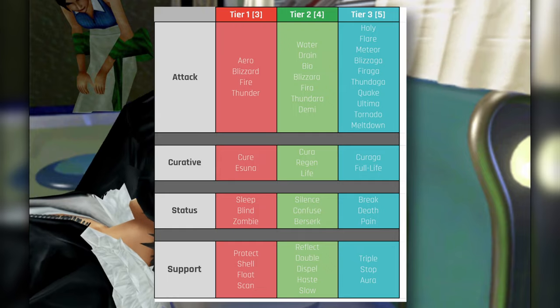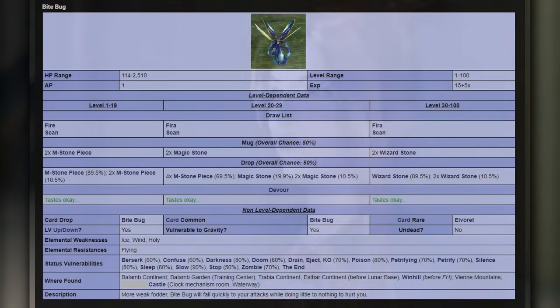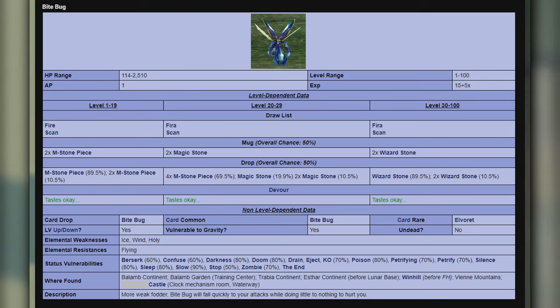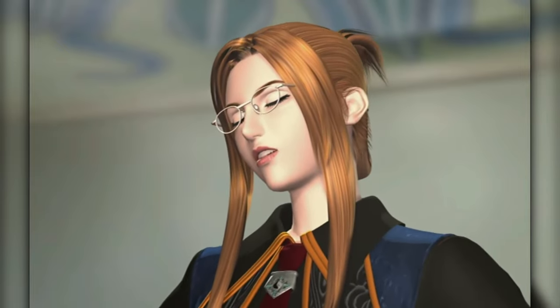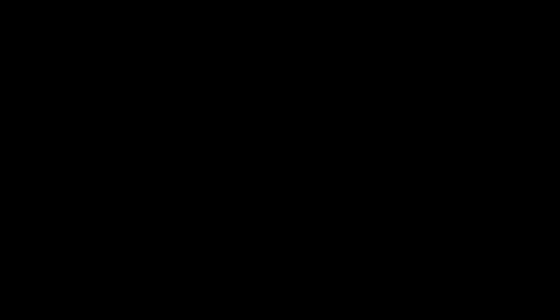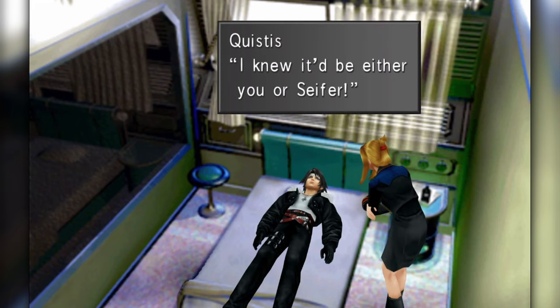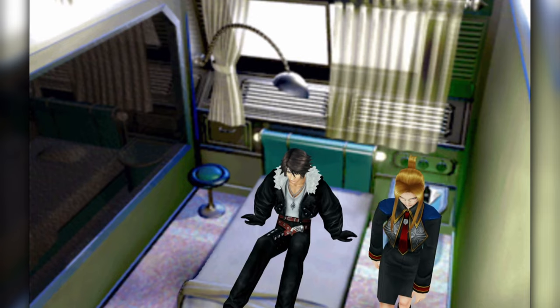Originally I had tiers divided by character level. If you've played FF8, you may have noticed that as you've been leveling up your party, the stats of enemies and the magic that you can draw and absorb from them increases — monsters become stronger as you become stronger. A lot of people frame leveling up as making the game intentionally more difficult, but I could not disagree more. If you're junctioning well and know your magic, you can break the game in under half an hour.